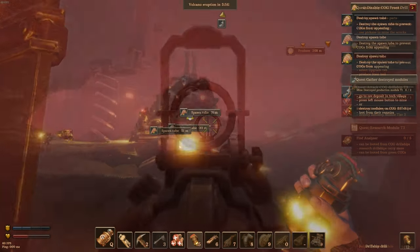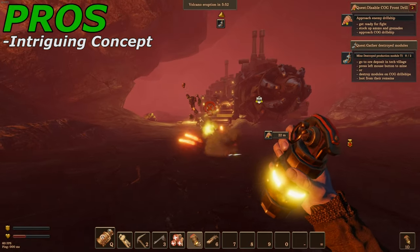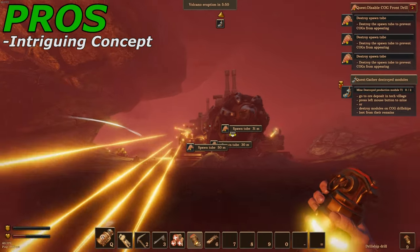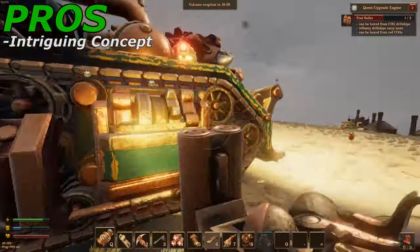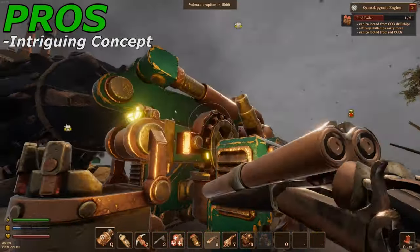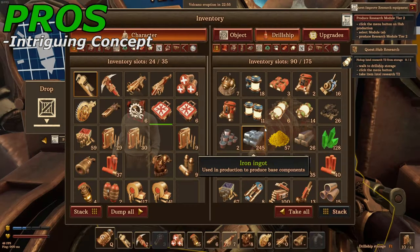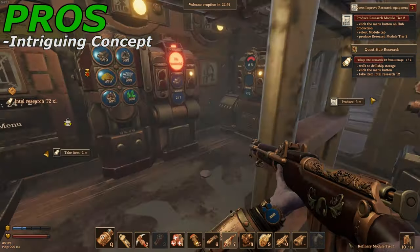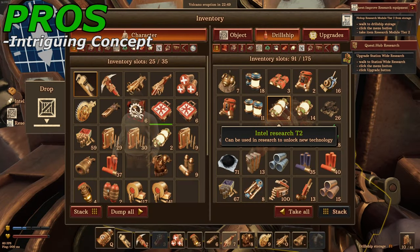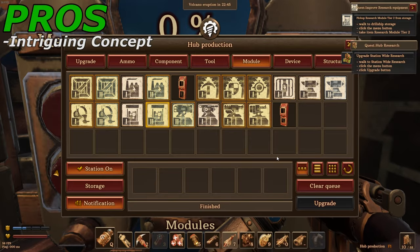Now let's move on to the pros and cons. First up for the pros: the game had a really cool concept. The whole idea of this civilization living underground taking over an island, and now you have to retake it using their technology against them and building this mobile drill ship base — that was really enjoyable to partake in. The concept is probably one of the best things this game brings to the table.